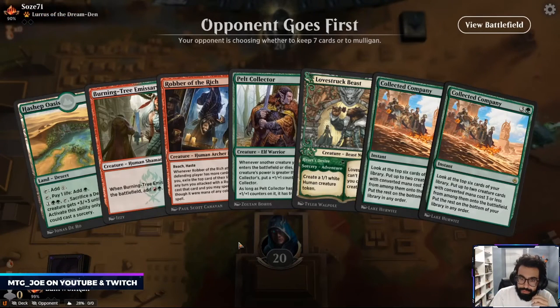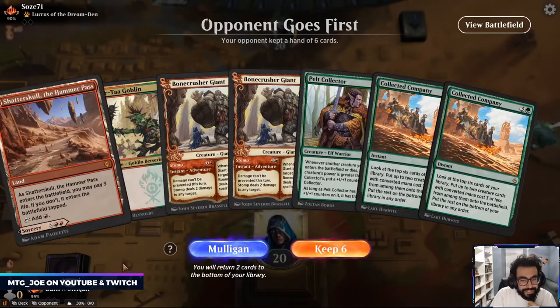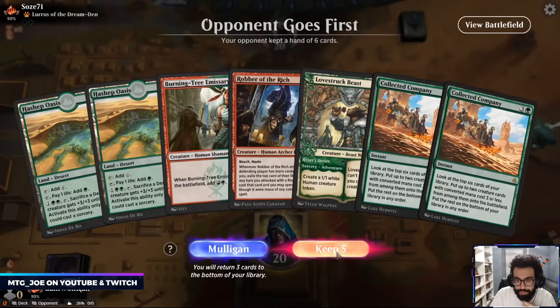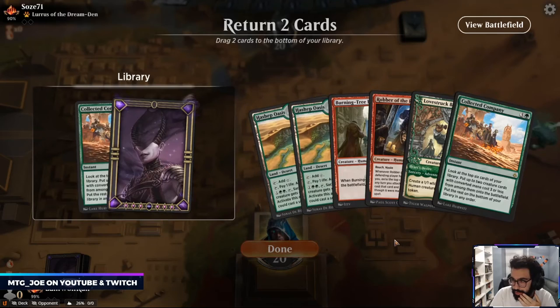Opponent is on Lurus. What's this mana base? Mutilate is really annoying. Come on, come on. Coco.